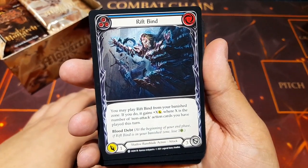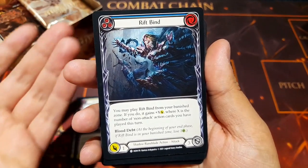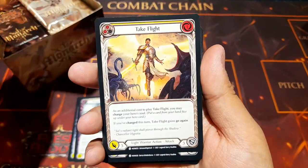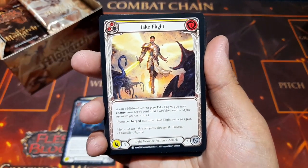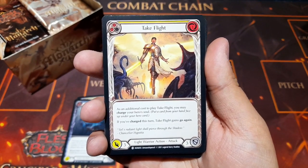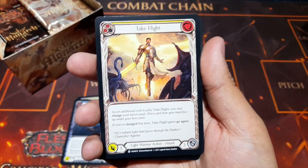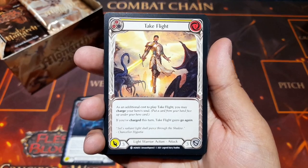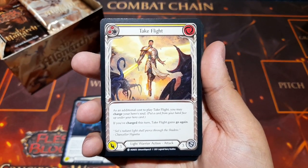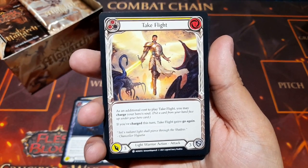We have Rift Bind, another shadow rune blade card with the Blood Debt ability, and Take Flight — our first light warrior action. There is a light warrior named Bolton in this set. This card has the interesting keyword Charge: when you charge your hero's soul, you put a card from your hand face down under your hero card. Bolton uses that mechanic really coolly.